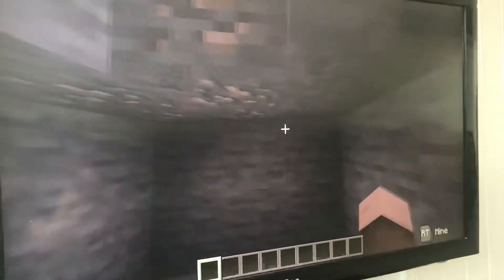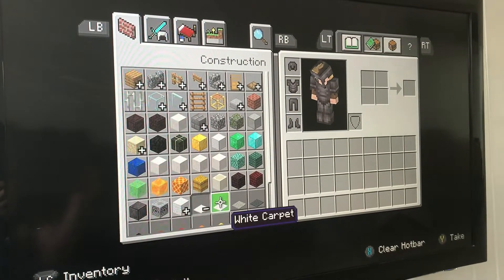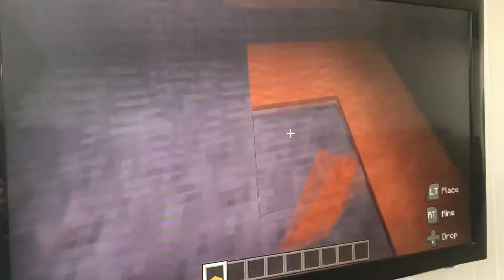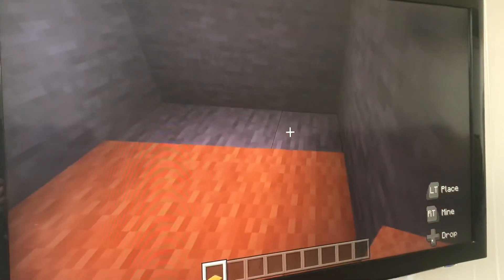Now we have got a little room, we need to decorate it. First I am going to put some carpet down. You can do a big room but I am just going to show you how to build it first.